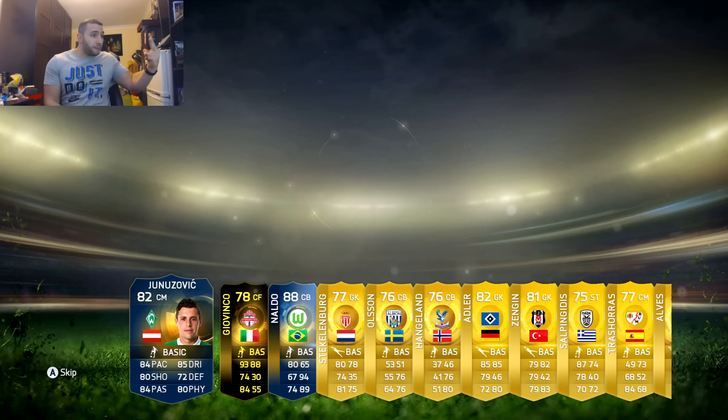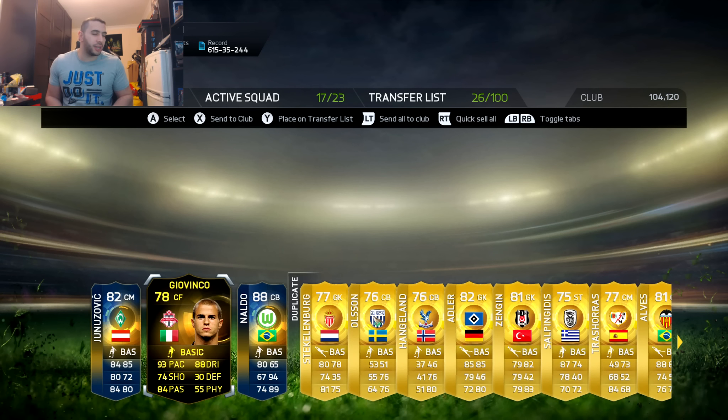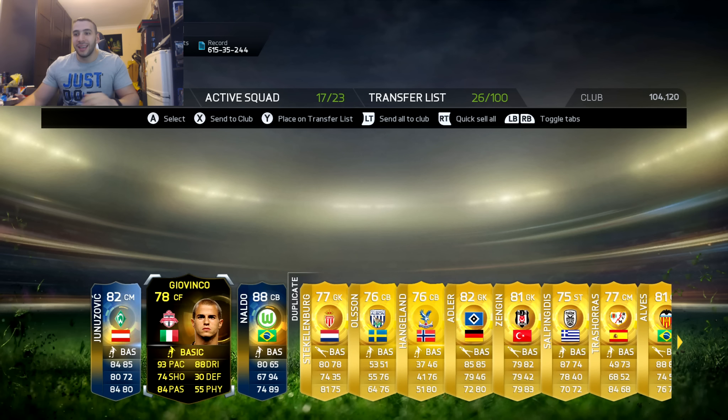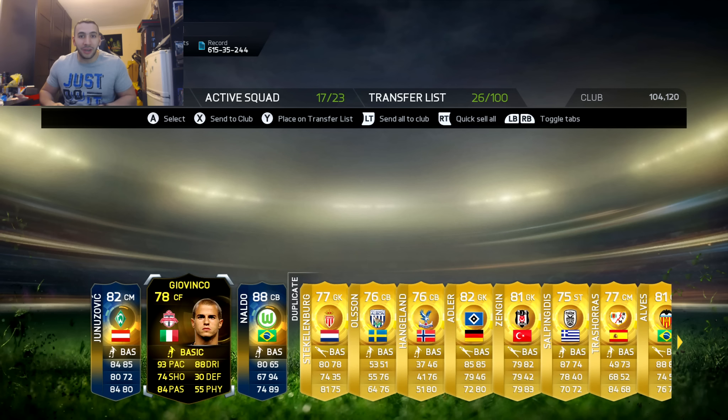We get Naldo! Yes! Two of them! Two of them! And Giovinco in the same pack! Holy fucking shit! I am so glad I saved my 100k pack. Oh my days! The greatest 100k pack I have ever had! Holy crap! Two Team of the Season and an Inform!